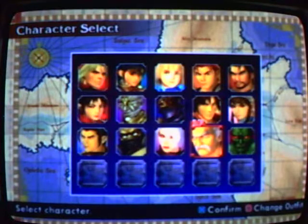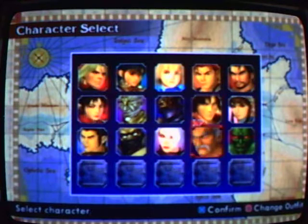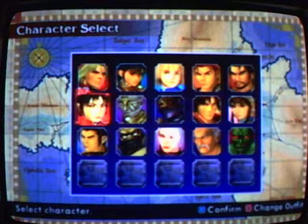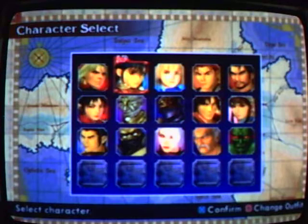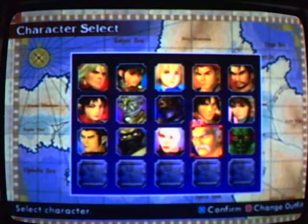Although Heihachi doesn't use any weapons in battle, he does defend himself with bracers. He's the only character in the entire Soul Calibur saga that uses his fists. He gives a bunch of the other characters a run for their money, but it's all up to you and which character you like to play. I suggest choosing the one that works well for you. So I'm going to go ahead and play as Heihachi.